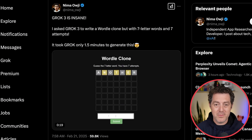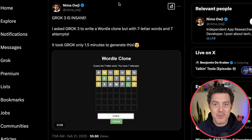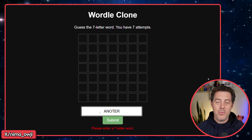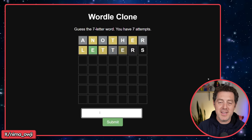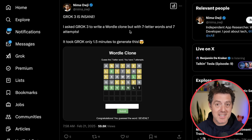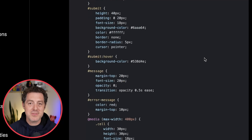Next is a Wordle clone — literally just a clone of Wordle. I asked Grok 3 to write a Wordle clone but with seven letter words and seven attempts, by Nima Auge. That's exactly what it is: you guess a word, it's seven letters, you have seven attempts. When you guess the right letter but the wrong space, it comes in yellow; the right letter in the right space, it's green; wrong letter, it's gray — exactly how Wordle works. All done in 90 seconds total. The entire prompt was: 'Write the code for a web-based Wordle game clone with seven letter words and seven guesses with some random seven letter words.' That's it.